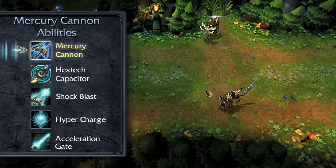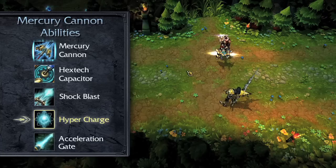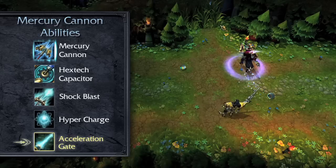While wielding the Mercury Cannon, Shock Blast fires a skillshot nuke that detonates at the end of its range or when striking an enemy, damaging all enemies caught in the explosion. Hyper Charge greatly increases Jayce's attack speed for his next few basic attacks. Acceleration Gate places a wall that increases the movement speed of all allies who pass through it. Firing Shock Blast through Acceleration Gate will increase its speed, range, and damage.